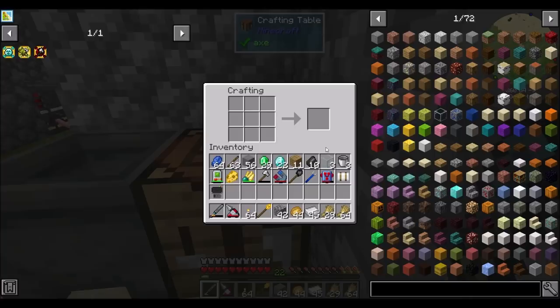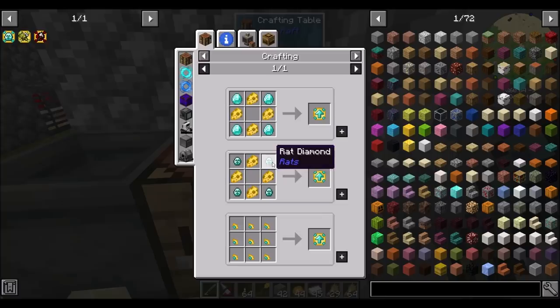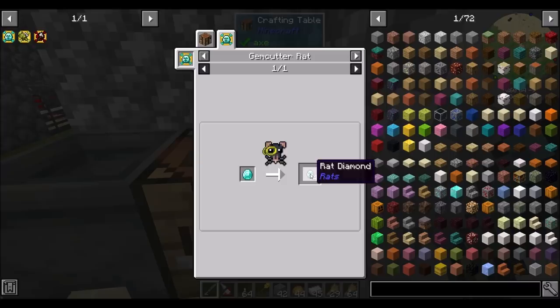The rat upgrade basic can be made with either four diamonds or four rat diamonds, and rat diamonds are made with a gem cutter rat. If we get a gem cutter rat, which can cut gems into specific shapes and forms, it will turn one diamond into four rat diamonds. Put another way, get yourself a gem cutter rat because it's going to make your rat upgrade basics cost one diamond instead of four. Trust me, this is a good thing to get.